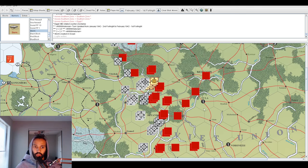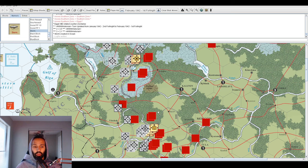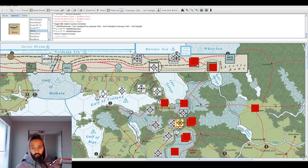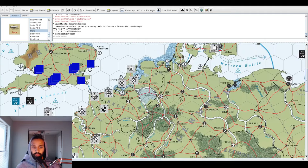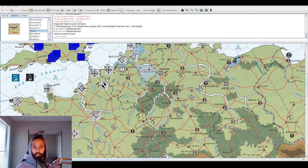For World War II standards, a two-and-a-half-month battle is still pretty long. Most operations in WWII lasted between several days and several weeks — very rarely do you have a battle that lasted several months. The other examples that come to mind are the Battle of Stalingrad, which started around August or September 1942 and went all the way until February 1943, the Siege of Leningrad, and the Normandy campaign — where Allied landings occurred in June and took several months before they had enough critical mass to break out.